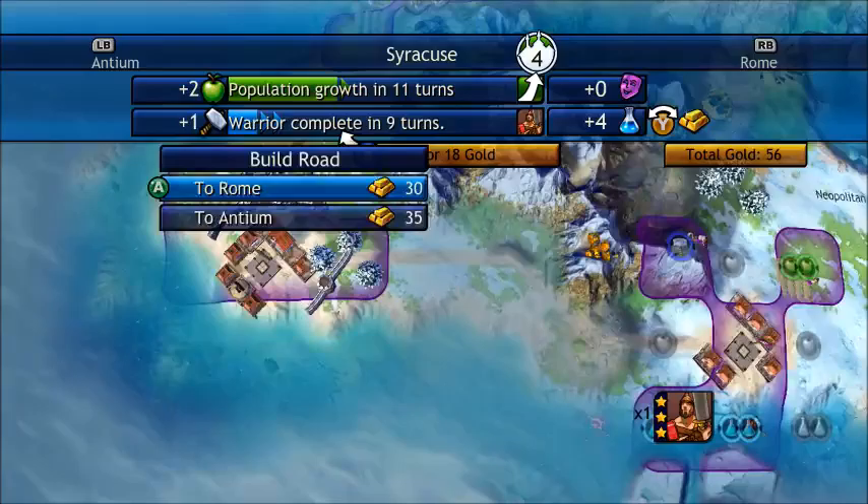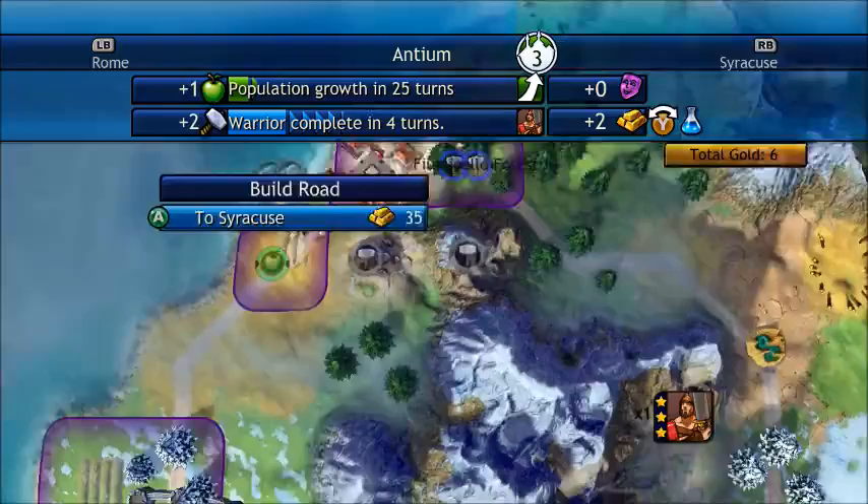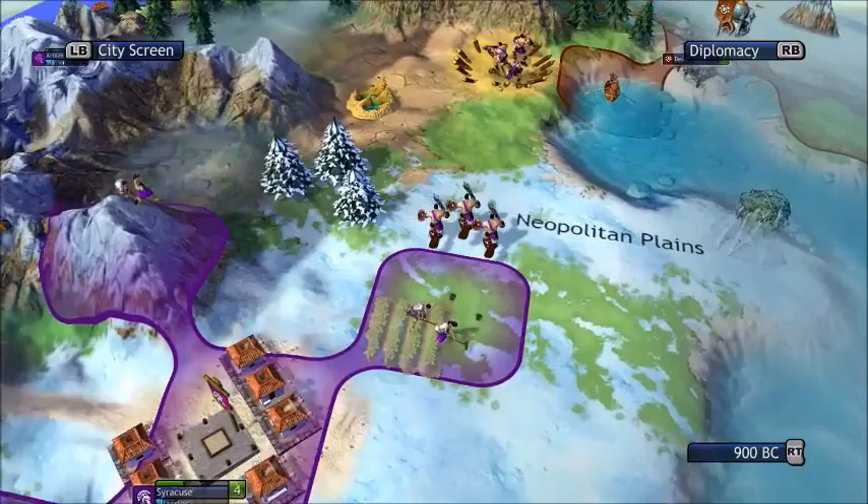There's not much I can do aside from building a road to Rome. Now I can build a road there. My cities aren't all directly connected to each other, but all the roads in my empire go to Rome.